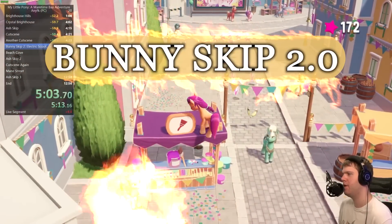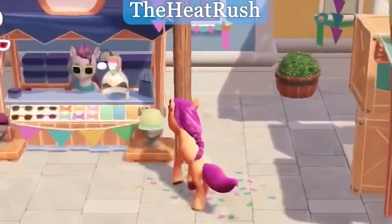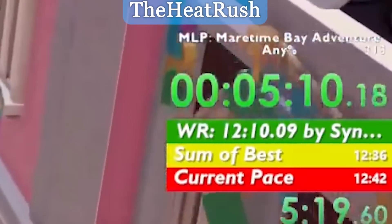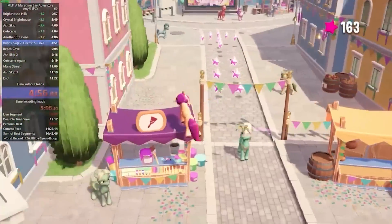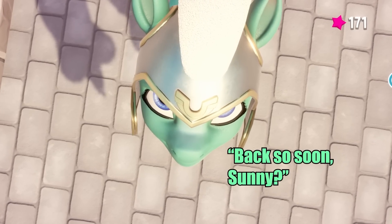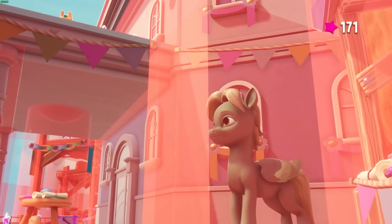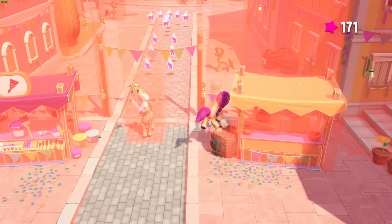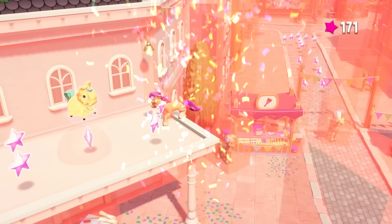This is bunny skip 2.0. Bunny skip 1.0 involves playing the game normally to get this flower, then jumping on that flower to gain access up here. But playing the game normally takes time, and for a speedrun we don't have time — we only have suffering. I have spent hours just practicing this one skip, jumping on this poor guard's head over and over and over, clipping the edge of the paint shop's invisible massive hitbox over and over and over. At a certain point, I'm convinced there is no strategy here — it's just a 10% random chance of making this jump.